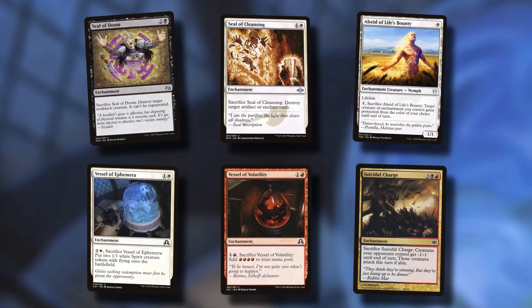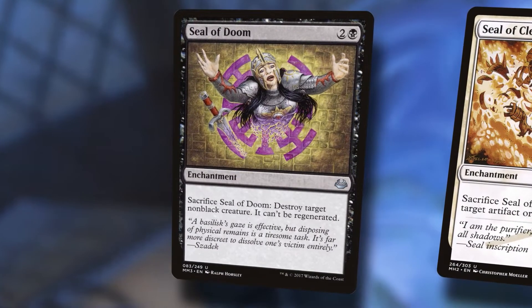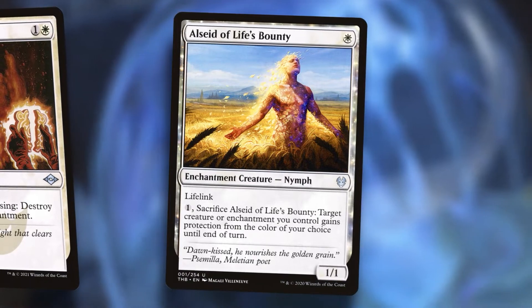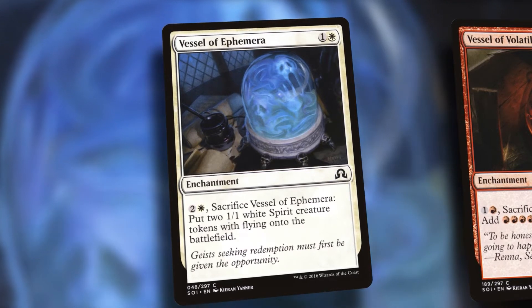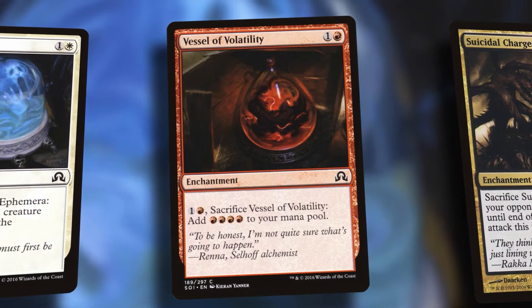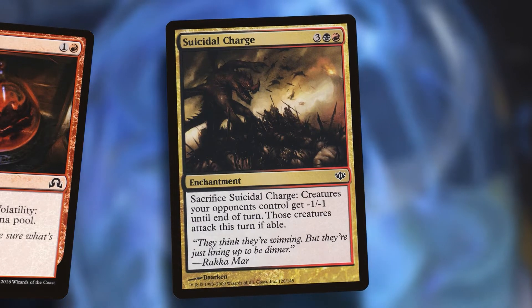Finding enchantments that sacrifice themselves is also important because we need stuff in the graveyard to bring back. Anything that can sacrifice itself will automatically have an activated ability — that's how that works. Seal of Doom, Seal of Cleansing — a couple pieces of removal we can get back if we need to deal with a problem permanent. Veil of Life's Bounty is a nice piece of protection for Gen or Zerta. Vessel of Ephemera comes down pretty cheap and with Zerta we can sacrifice it for super cheap to get two 1/1 spirits. Vessel of Volatility is similar but now we're getting some real ramp. Suicidal Charge is one of those expensive enchantments that sacrifices itself, so when we get it back we're saving on mana.